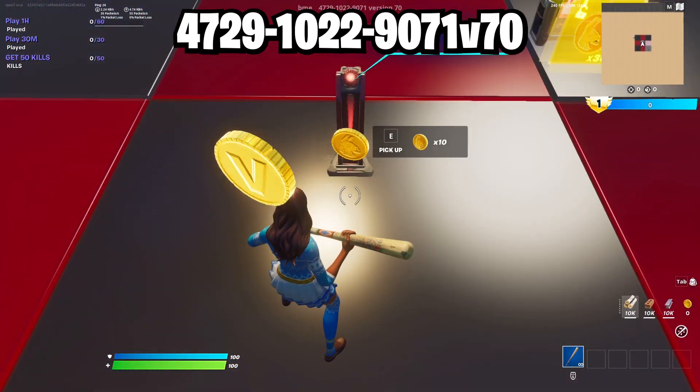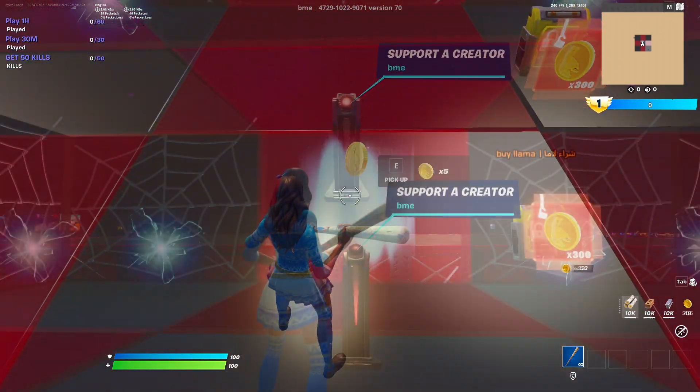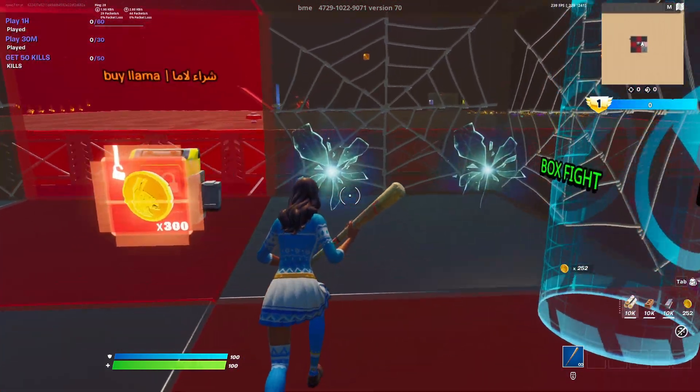To start the XP glitch, use the island code on the top of the screen and once you're loading, go to the supporter creator section. From here you must collect 250 coins in total, and once you've got that done, enter any portal to spawn in the main area.